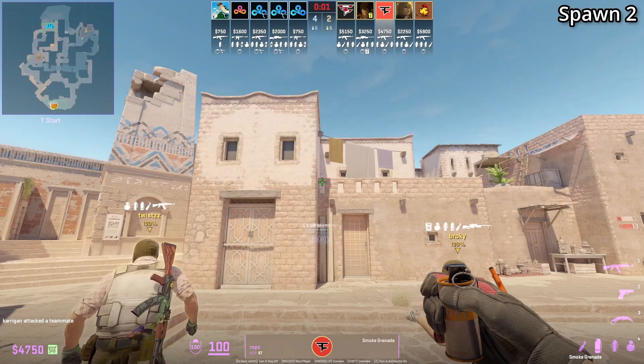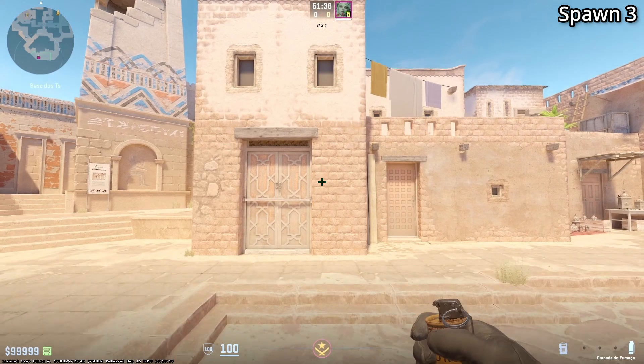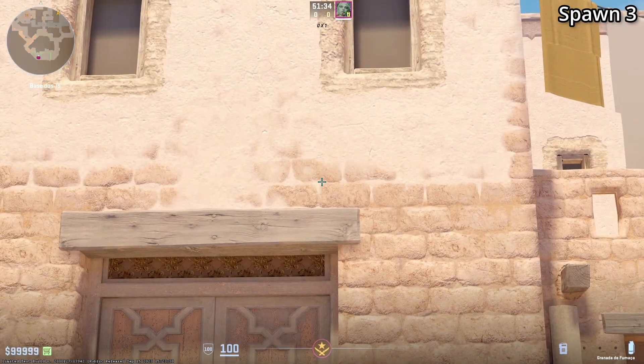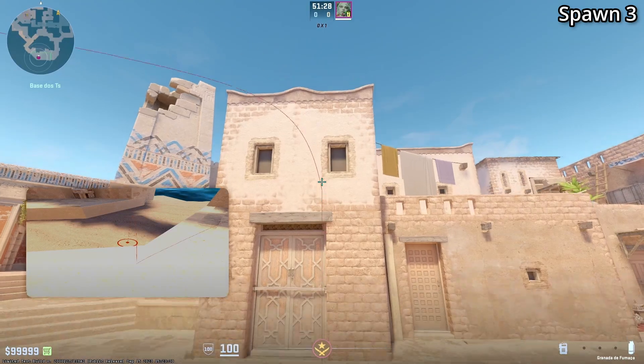Spawn number two: you are going to aim at the top of this window, then jump throw. Spawn three is the most left spawn and you're going to look at this part of the wall between the two bricks, then jump throw.